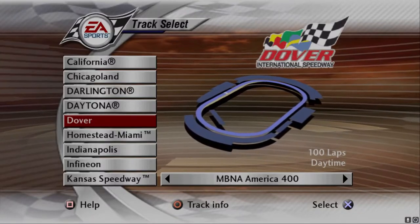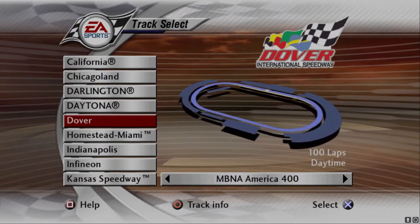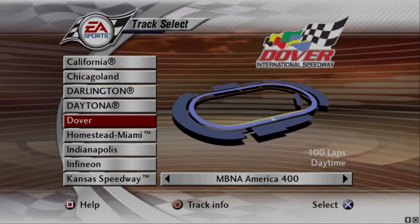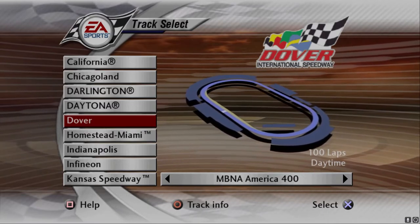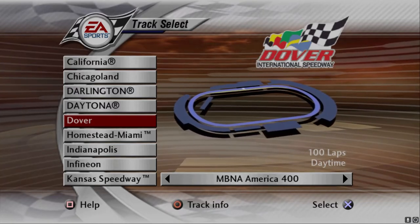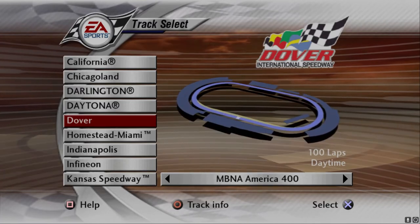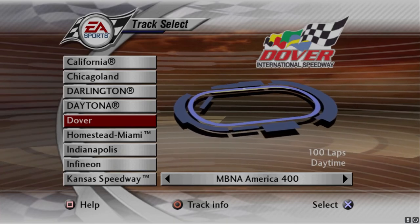The next race on the schedule is the MBNA America 400 at Dover — that's going to be an interesting one because Dover in this game is going to be a pretty tough racetrack to get a hold of. But we could probably afford a bad race as long as Sterling Marlin doesn't win. Man, what a race from Jimmy Spencer today. Hope you all enjoyed the video — make sure to like and subscribe for more of this fantastic NASCAR Thunder 2003 Chase for the Cup with Jimmy Spencer. I will see you guys for the Dover MBNA America 400 in the next episode — have a good one.